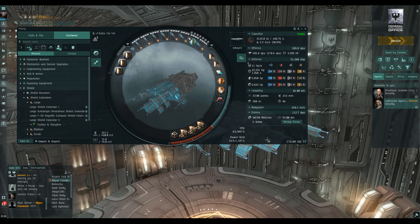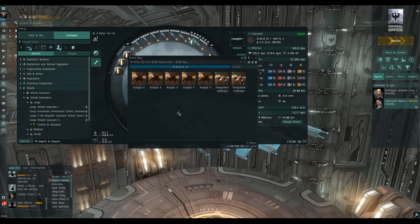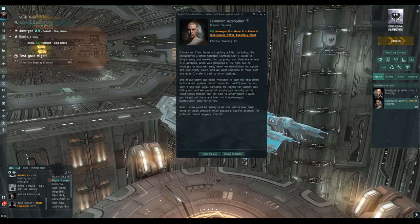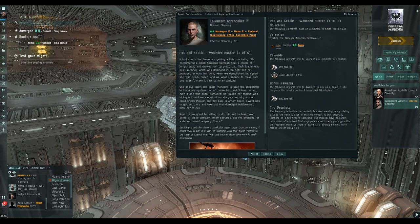We've got regular ammo as well - we're not going to use any navy ammo. I've used no navy ammo on any of these runs; it's too expensive for the money you're getting on these missions. In the drone bay we've got Acolytes and Infiltrators, because we do want EM damage for the mission we're doing today.